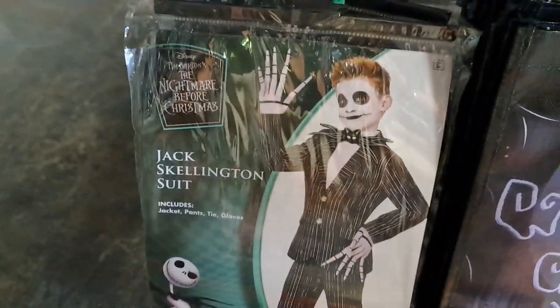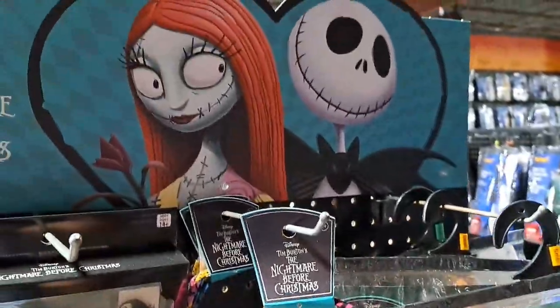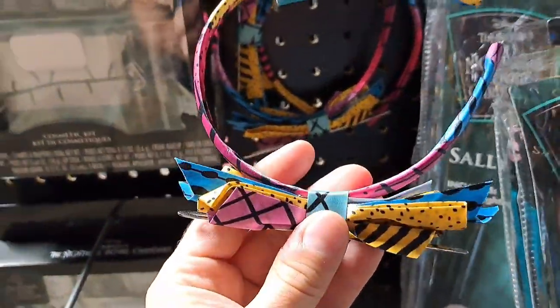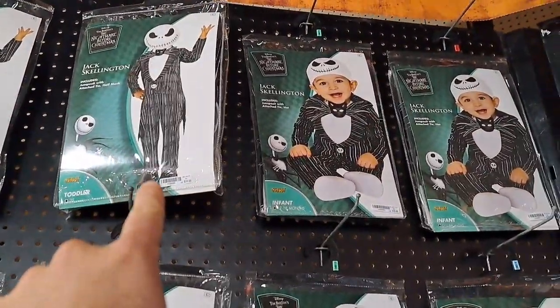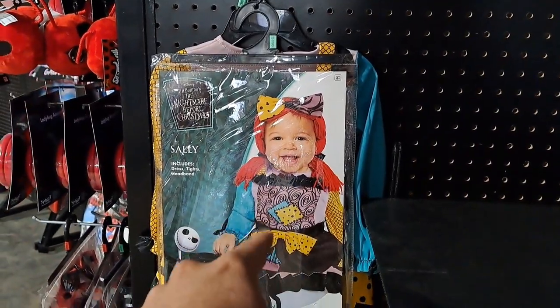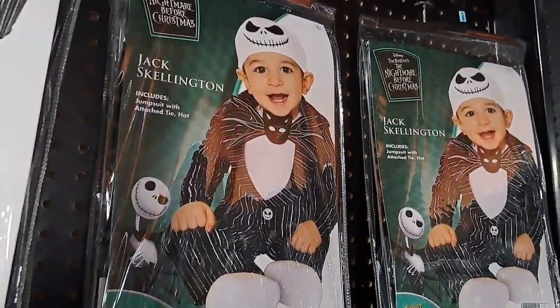Here's some more kids' Nightmare Before Christmas. Here's a Sally costume. Here's a headband. We got some makeup — that'll probably be good with that other suit that doesn't have a mask. Some more Sally. Here's a girl's Jack Skellington — that's pretty cool looking. We got the Sally ones down there. Got some even littler kids' Nightmare costumes: here's a Jack, here's a baby Jack with a cool cap on it. Here's a Sally one — pretty neat baby costumes.